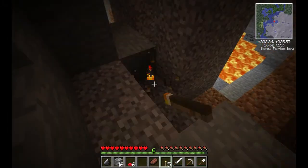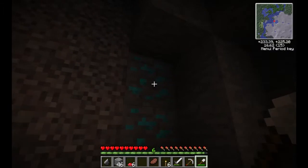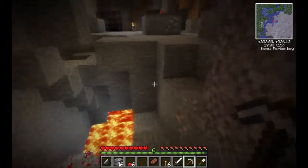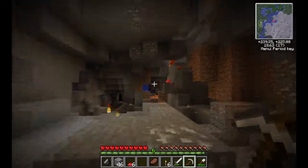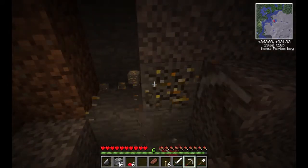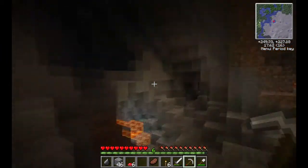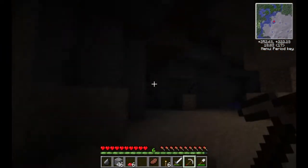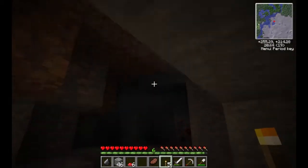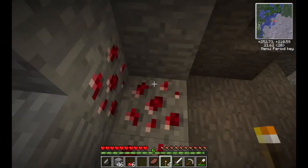I found another cavern and it has emeralds, and I can see the sky! My pick is almost broken so I'll have to make a return trip. Look for a pillar of cobblestone — that leads up to the cavern I'm mining in. There are some gold-type things. Emeralds over there, but they're surrounded by lava. I'm finding sapphires like there's no tomorrow.